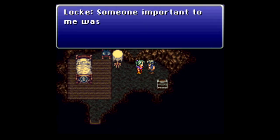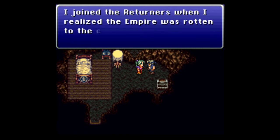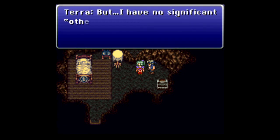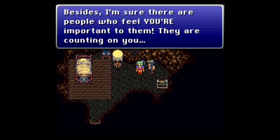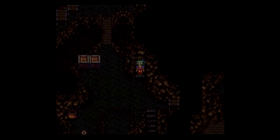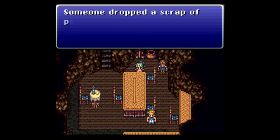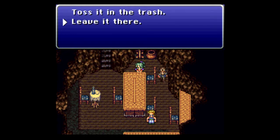Now what we're supposed to do is go around and talk to people, get a little more background info on them. Before we talk to Sabin, make sure you come up here and examine the table. Someone dropped paper — you can either toss it in the trash or leave it on the floor. I'm going to leave it on the floor for now.